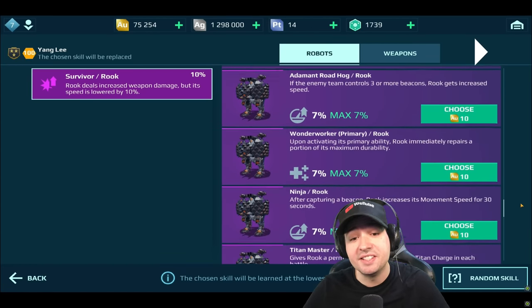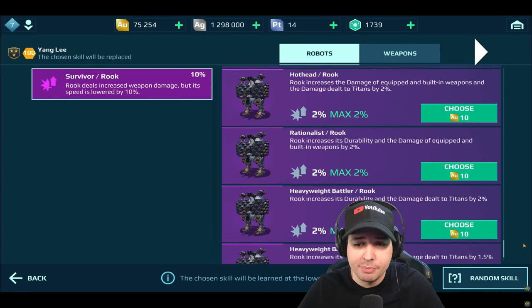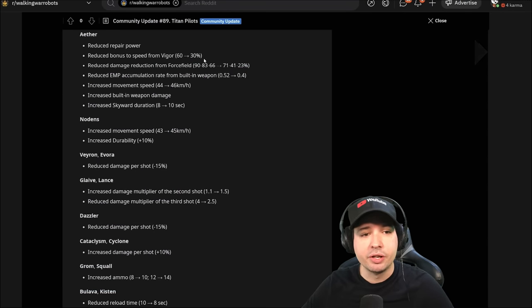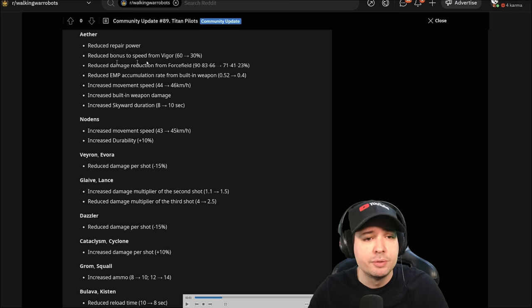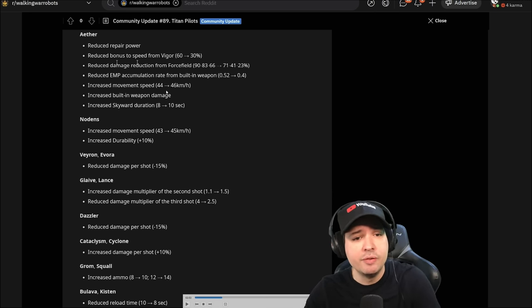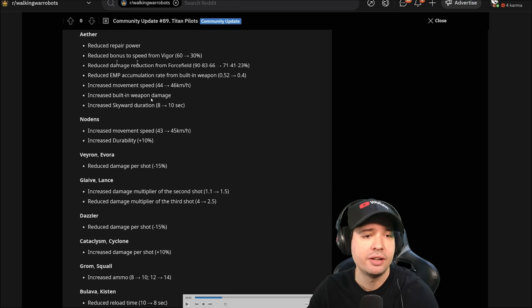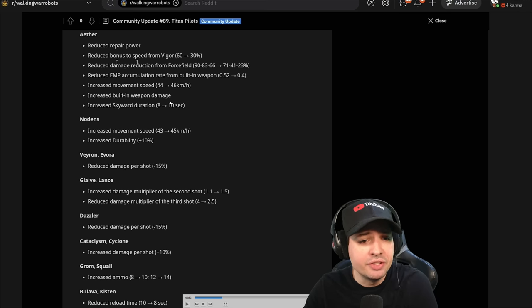We're jumping right into the next insane battle situation. I'm showing you all the pilot skills coming for the Titans so you can already plan ahead. Here's the Titan Rebalance: reduced repair power on the Aether Titan, reduced bonus to speed from the Vigor ability, reduced force field effectiveness on the Aether.